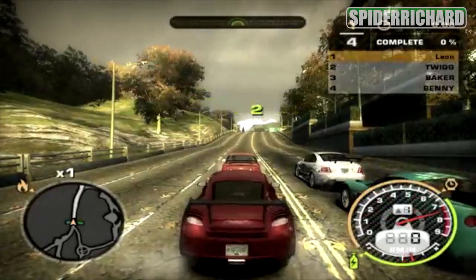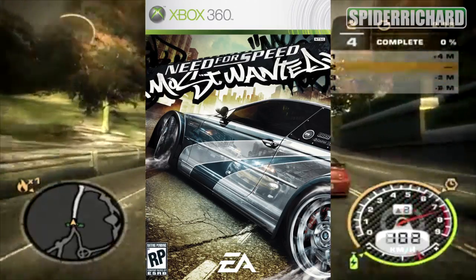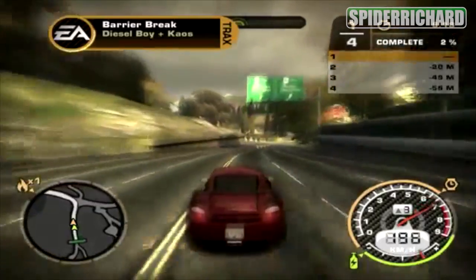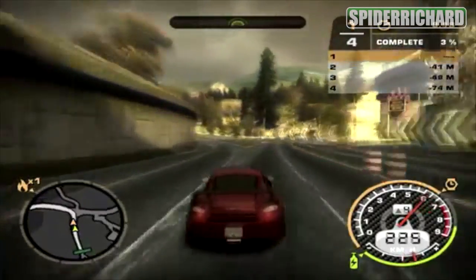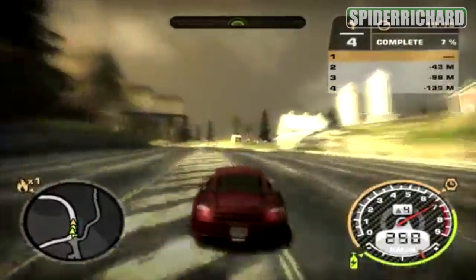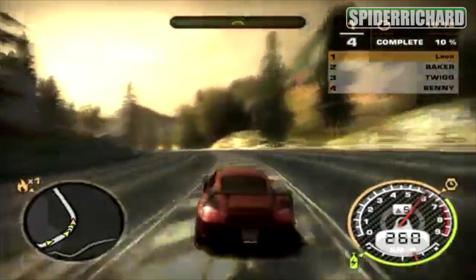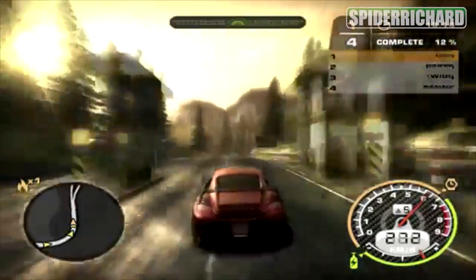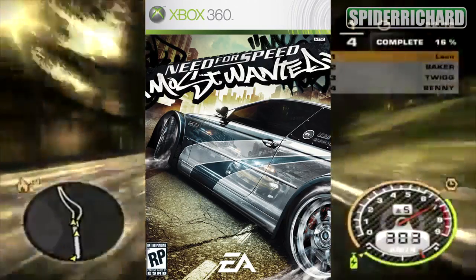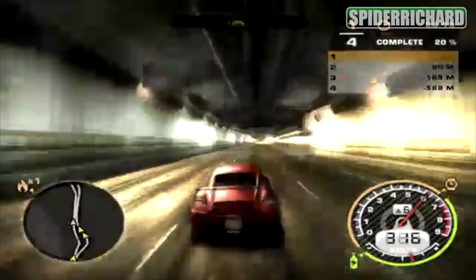Number two on our list of easy games is Need for Speed Most Wanted. You've got to be careful when buying this game because you do not want to get the wrong one, as there are two versions. One made in 2006 and one made later. The newer one is white and the old one has a different design — I'll find the picture and put it on the screen. This is the one you want: the one made in 2006.